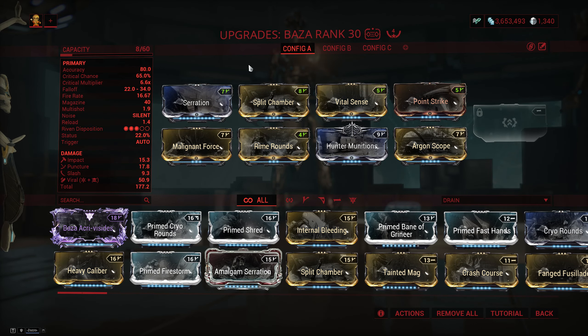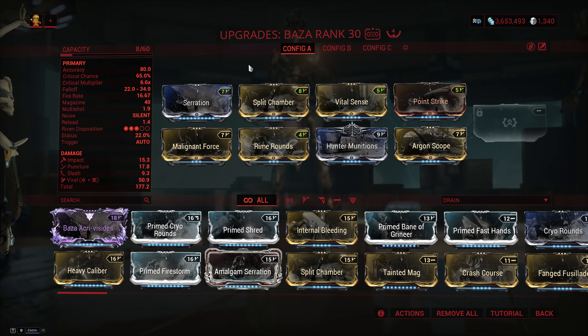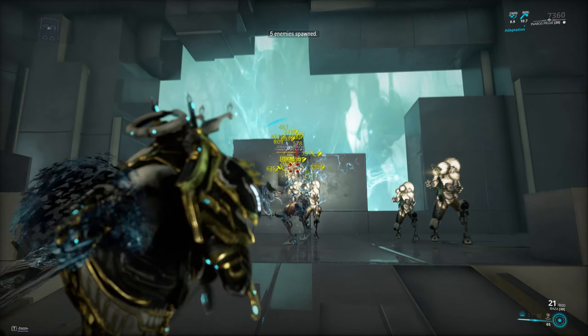As far as the build is concerned, I think your best bet is going to be going hybrid with heavy crit investment, viral and hunter munitions to get those extra slash procs. And even though I personally like to run argon scope to get super reliable crit chance, you could go with bladed rounds instead to further multiply the already above-average crit multiplier.